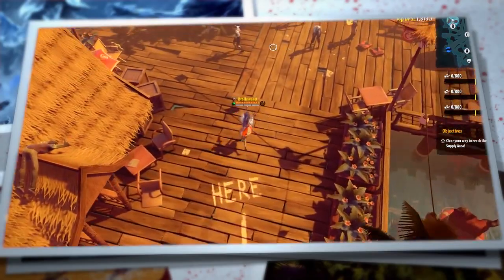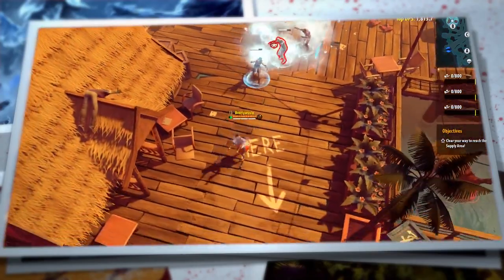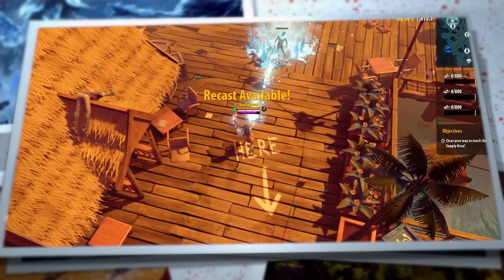Hayley's passive skill is called Rime, and gives Hayley's ranged weapon attacks bonus damage to chilled and frozen targets.